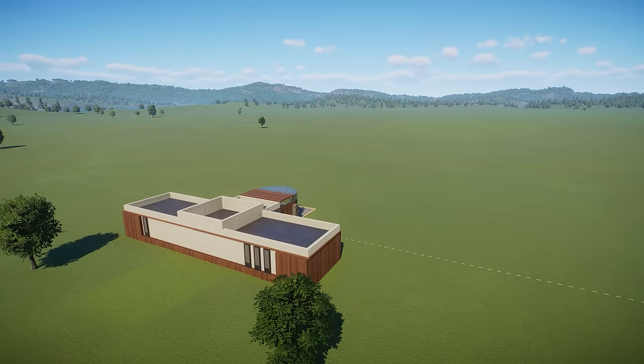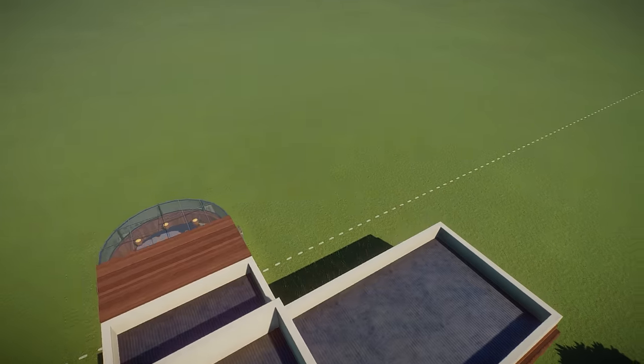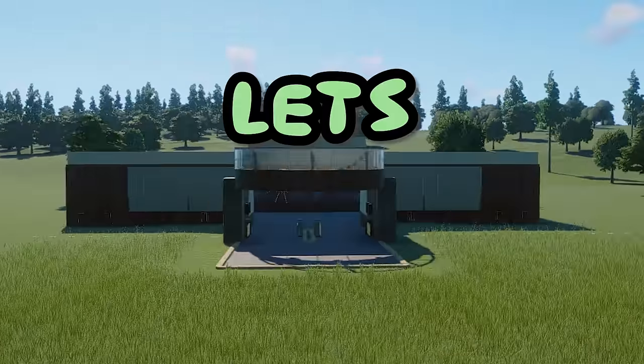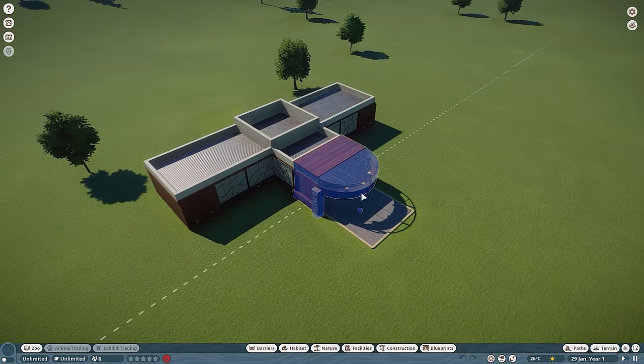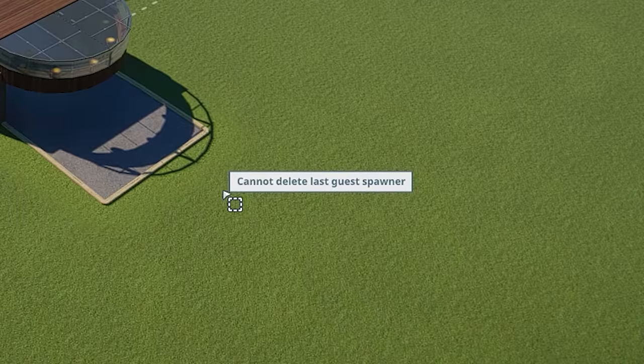Here we are in a brand new map. This starting entrance — it's not the best. Like, look at this thing. It's boring. Let's fix it. You might notice right off the bat that if we try and select it all, we're not allowed to delete it yet.